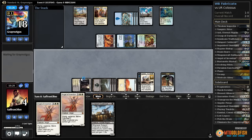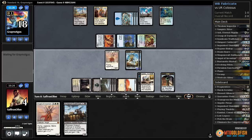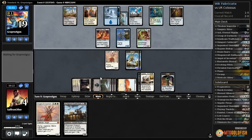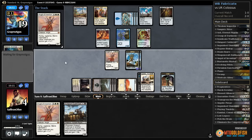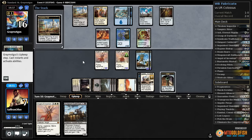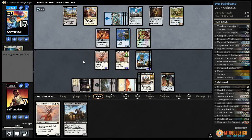There's an untapped land — Angel of Invention! We're barely hanging on for dear life after our opponent mulled to three. Our opponent can just draw Elder Deep-Fiend and we're dead, or Key to the City puts us to 1. Opponent goes to combat and just passes. We cast Angel of Invention, put the counters on it, attack, and go back up to 7. There was a window there when we were very dead.